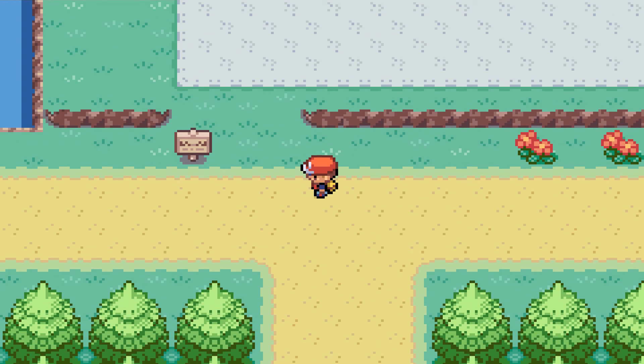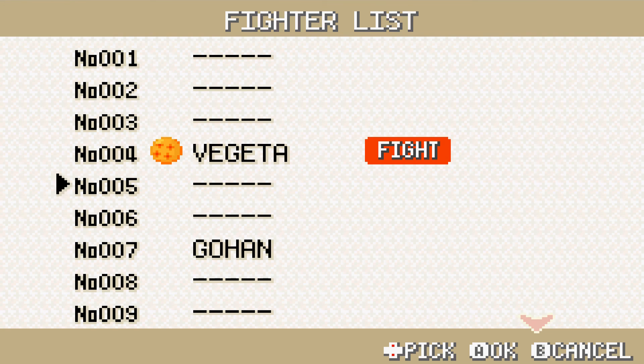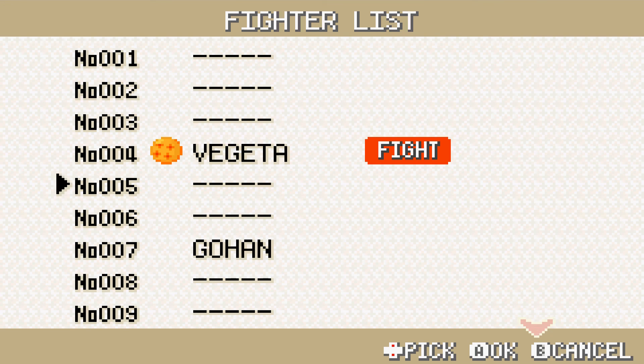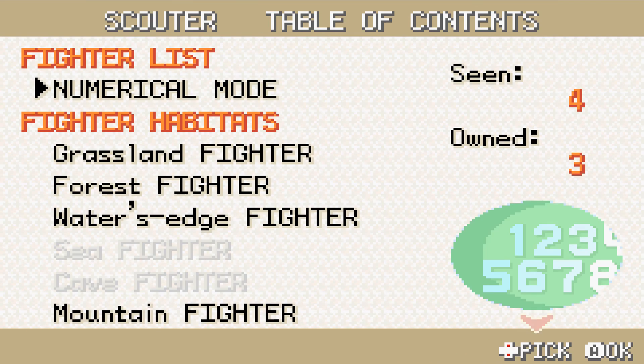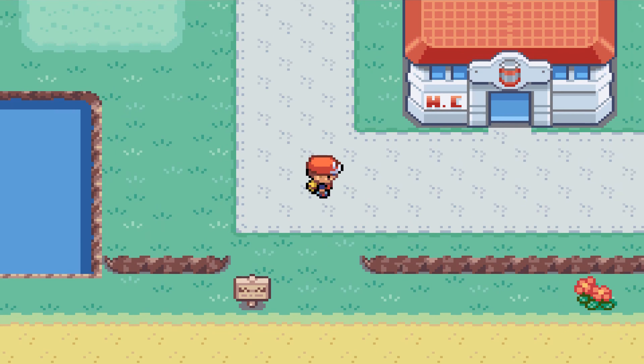Alright, let's give this Pokedex a look. Exactly as it was in FireRed. Vegeta — he's the prince of all Saiyans, his planet was destroyed, but his aim has become the strongest fighter. Well, it might still exist out there because of the Dragon Balls. Maybe I should have chosen Gohan, but I foresee myself having a lot of fun using Vegeta in this game.